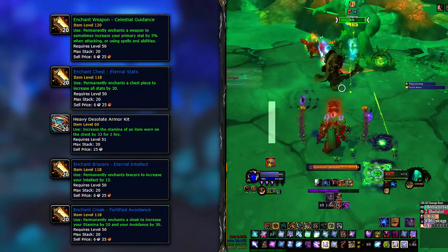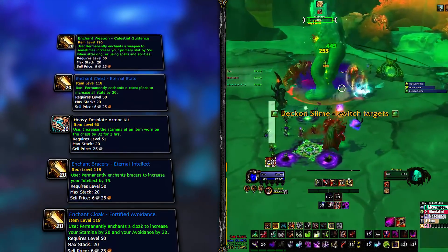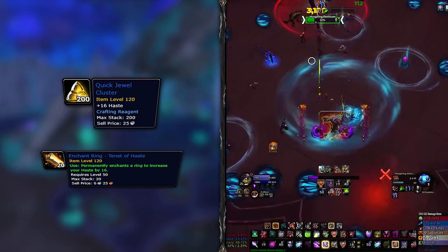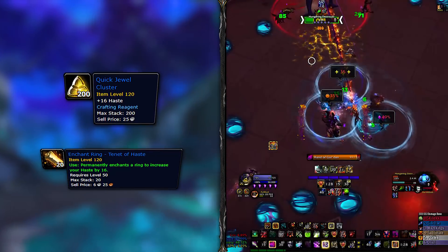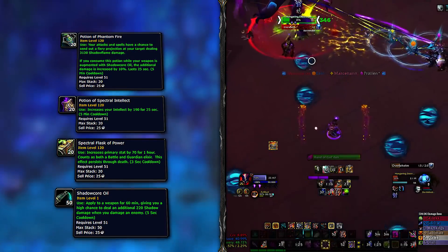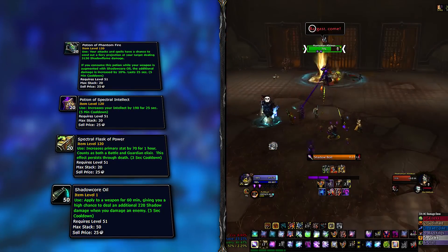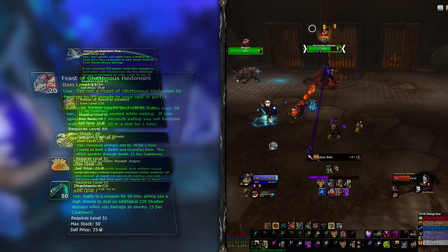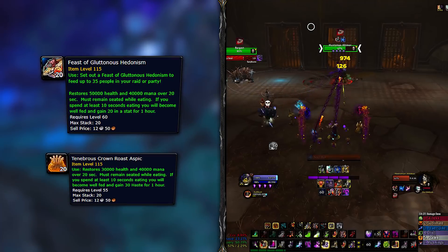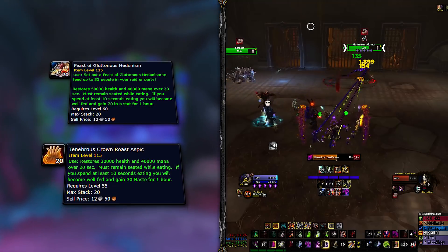Use Eternal Stats for your chest with an added Heavy Desolate Armor Kit for that extra stamina, because stamina indirectly buffs your damage as well. For the bracers, get Eternal Intellect and finish up with Fortified Avoidance. The cloak enchant helps with overall AoE damage reduction in all content. For gems, the Quick Jewel Cluster will be your sockets of choice, while the Tenet of Haste will go nicely on your rings. The Phantom Fire potion works well for any single target scenario, while the Potion of Spectral Intellect pulls ahead when fighting more than two targets. Go with the Spectral Flask of Power and use the Shadow Core Oil for your weapon. For food, ideally always go with the Feast, but if not possible, the Tenebrous Crown Roast Aspic will be the next best thing for haste.